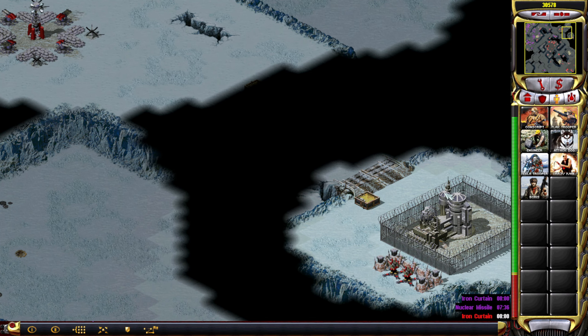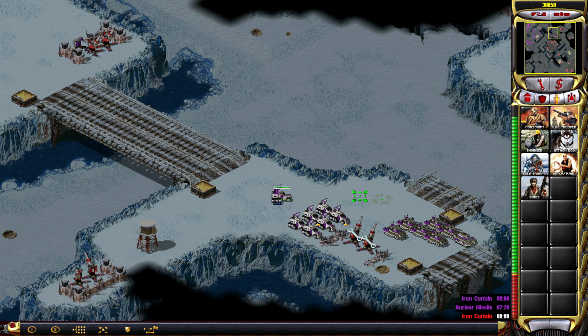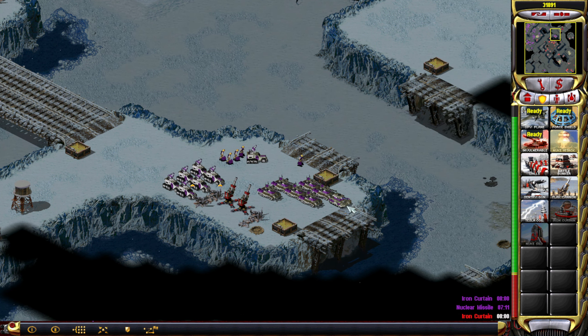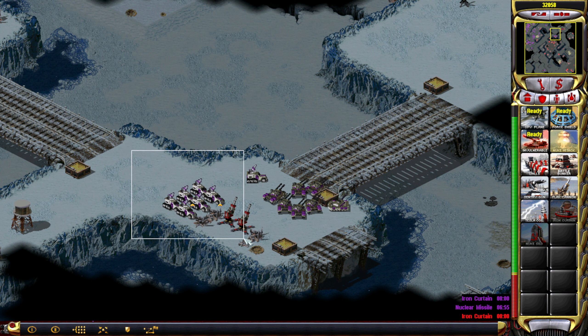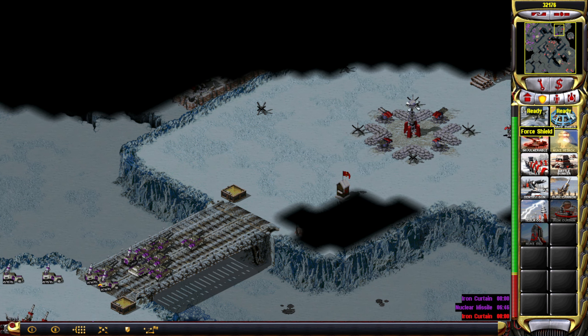That's more bridges to repair here. Two more bridges, and then we are ready to liberate Einstein — well, not really liberate him. I guess capturing him instead of the Soviets, which could actually be worse. I think I'd rather be a Soviet prisoner than a Yuri prisoner, if I'm being honest.